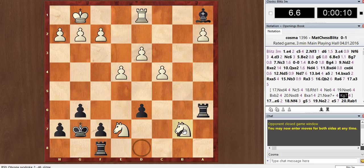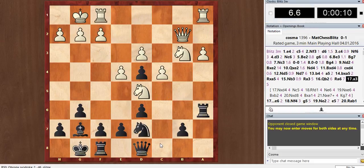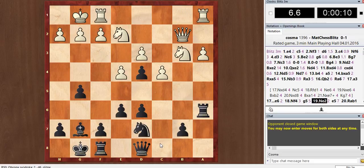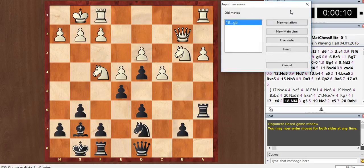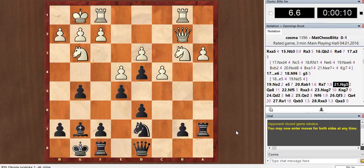Now he can take that pawn, so yeah, I think that would be better for me. He played a3 and I just put all my pawns on dark squares. I want to play e5 here, but knight d5 comes back again. I thought g5 and now he could play that one, but he plays his knight on f5.